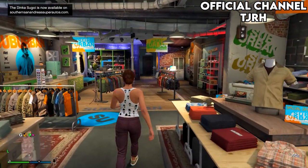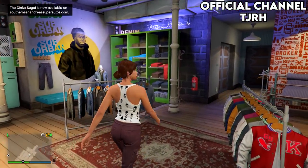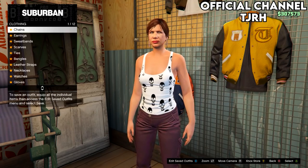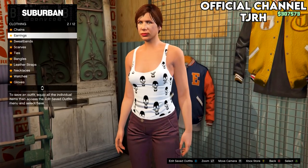Once you've made it to a clothing store, head straight inside. Go to the accessories menu at the back of the store. Remove any accessories that come with your outfit — most standard outfits come with earrings, so just make sure you take those off.